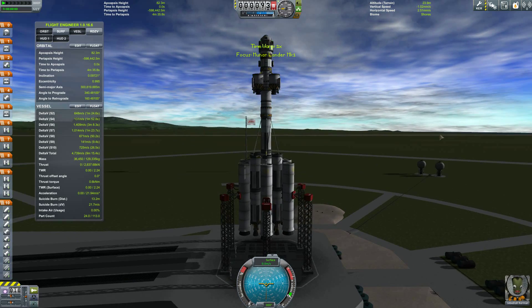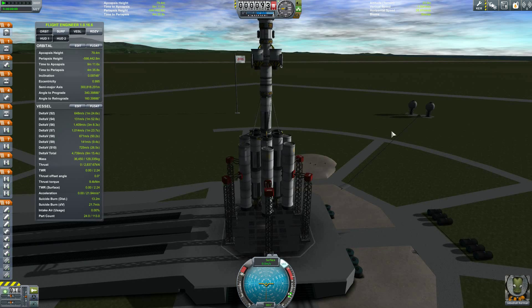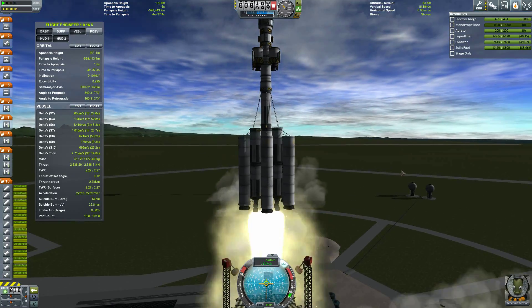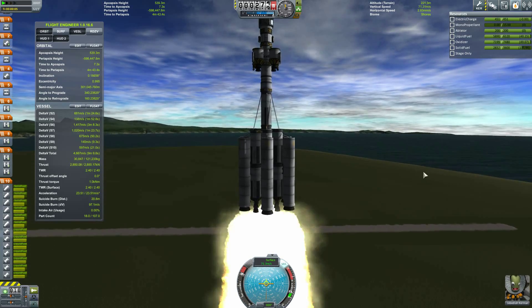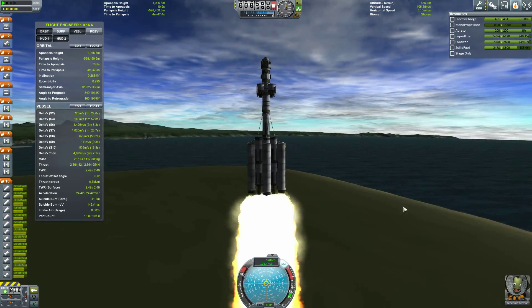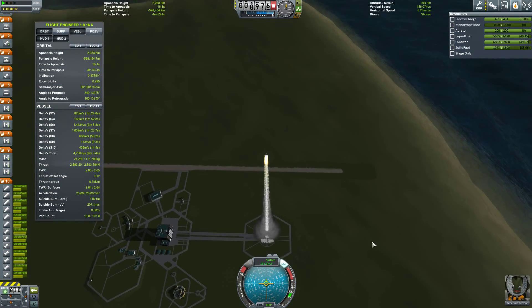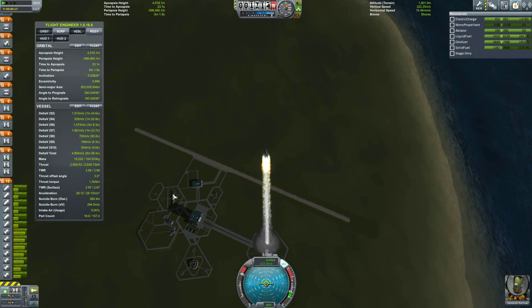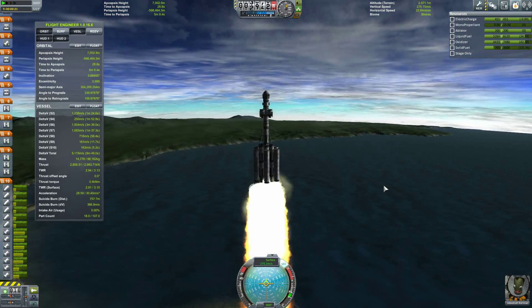I had originally wanted to go with the larger two-and-a-half meter, bigger version, but I decided that it was too heavy and too expensive. Plus I didn't have the correct engines. So that's why I decided just to go with the regular one-meter parts and make a bigger launch stage with the asparagus setup. I had to chop out a lot of failed attempts, but this is the design that worked. So if you guys want to try it, go right ahead and build it.